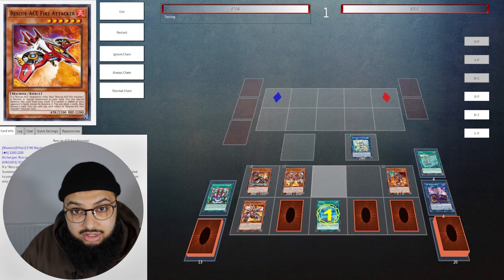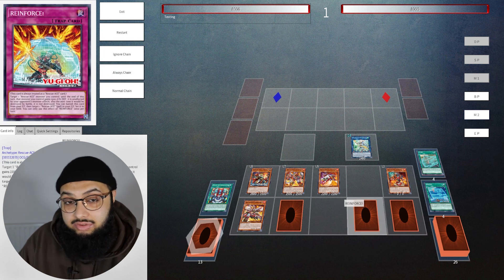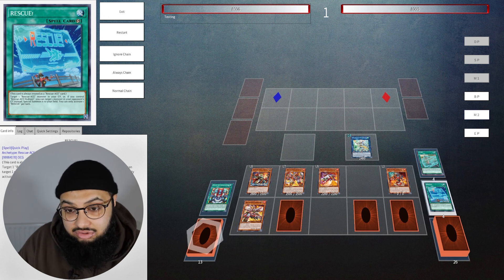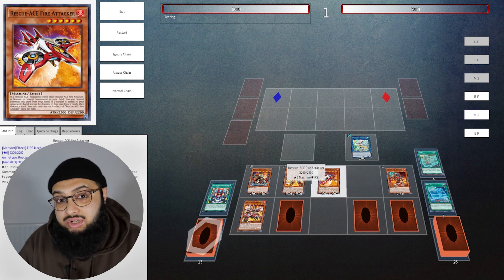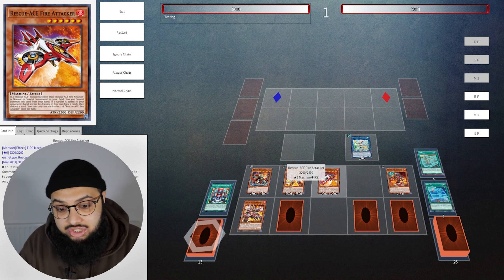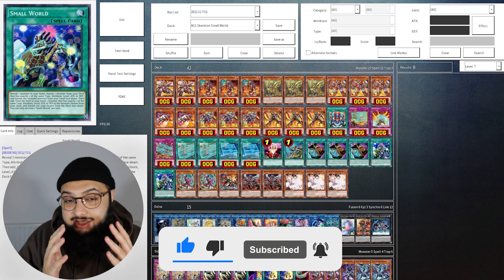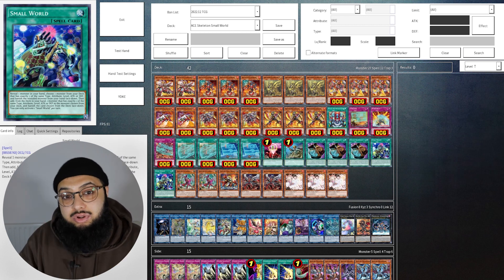This is absolutely insane — we're comboing off like crazy. We want to make sure we set our Rescue-ACE spells and traps because any Rescue-ACE spell or trap set by a Rescue-ACE card can have one activated thanks to Hydrant. We want to keep Fire Engine on the field — he's really important. We also have Regulus. Our end board has Reinforced and Rescue, so when it goes to the opponent's turn we can use Reinforced to protect Hydrant, then set Rescue and potentially special summon one of their monsters from the grave as an anti-tournament play. Fire Engine can special summon monsters from the deck when the opponent summons, Fire Attacker draws two and discards one when the opponent searches, plus we have Apollousa and Regulus. That's the deck profile and test hand tutorial for Rescue-ACE — hope you enjoyed!